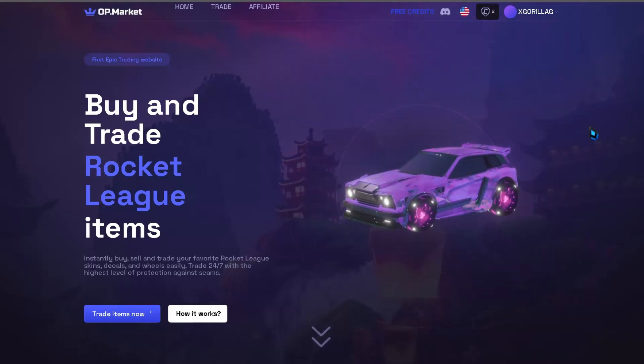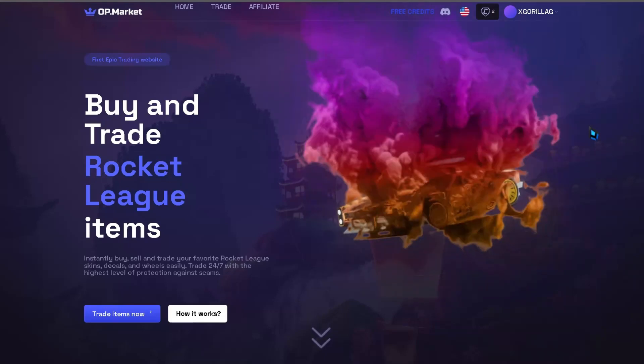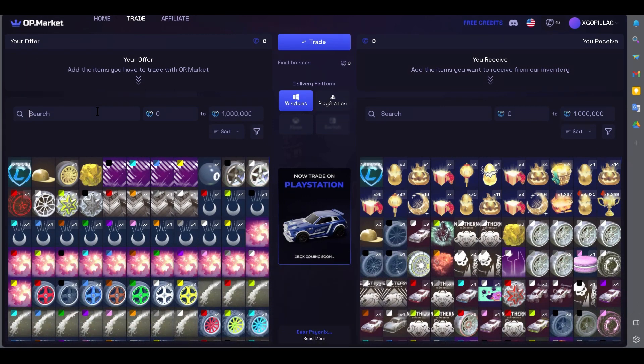You need to log in with Epic Games, where you play Rocket League. Once you're logged in on the site, you'll see the market section.